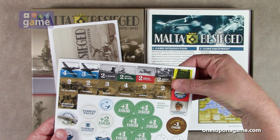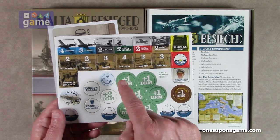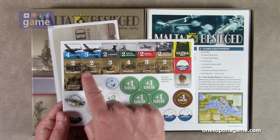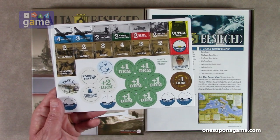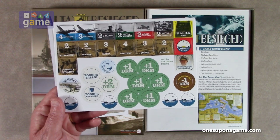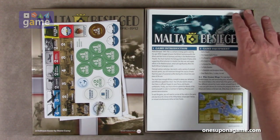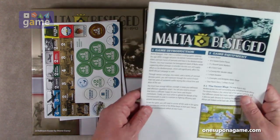We've got die roll modifier cards: Cunningham's available, supply loss, Spitfires are ready, various tokens for El Alamein, Tobruk, Malta military supply, morale, and Rommel's situation. One half sheet of counters — pre-rounded, very thick, good quality.